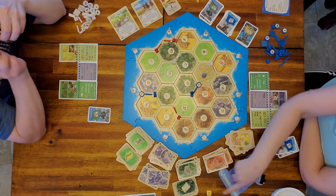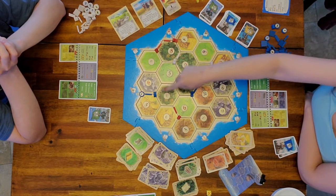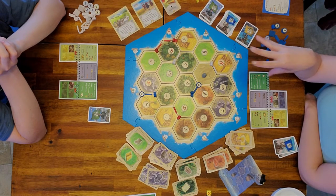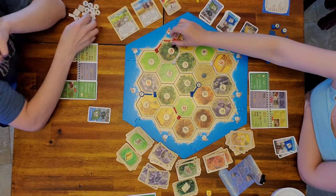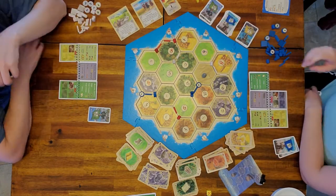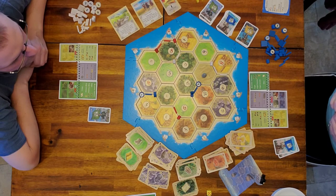The kids roll another barbarian — the barbarians have landed. Players have three points, barbarians have four, so the players lose. The people with the least knights — Dad and the kids — both lose a city, replacing it with a settlement. My knights are now deactivated; they stay on the board but I have to reactivate them with wheat.